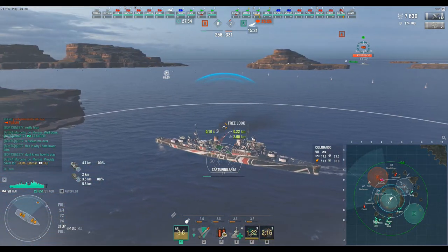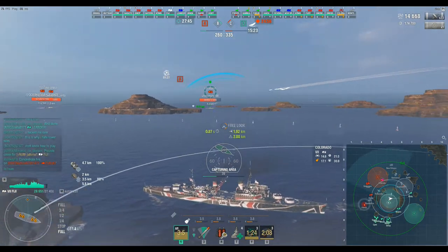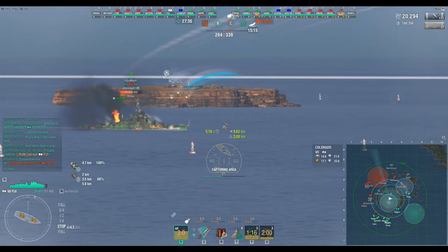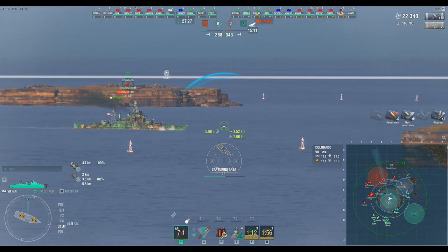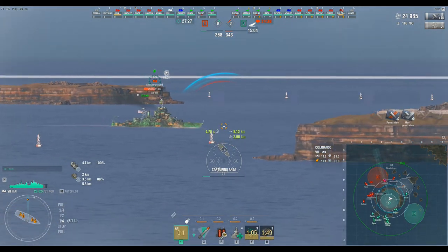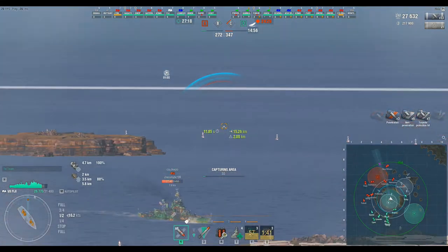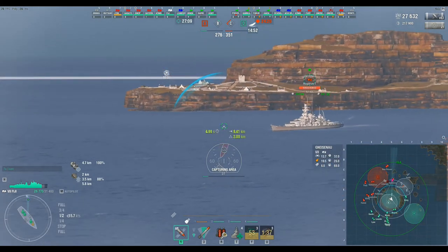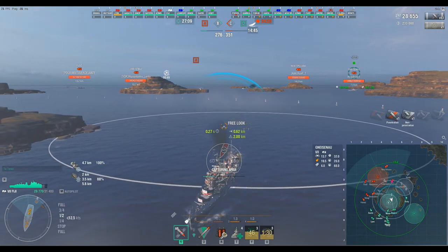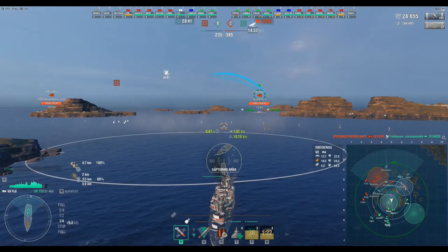A little side note — I know you're seeing all the mods on the screen. When I played this match I had none. I installed these after the match. The mods help with some information, they don't make it so that I play that much better. It just saves me from having to look over at the minimap. There's nothing here that tells me where to aim or how to aim — nothing predictive. I do have one that tells me the max speed a ship will go. The blue thing is just the RDF, colored blue instead of white.